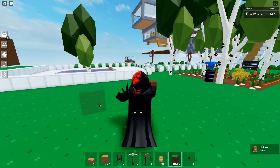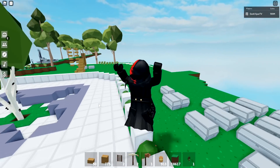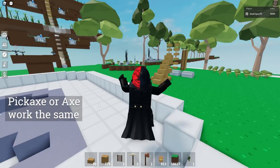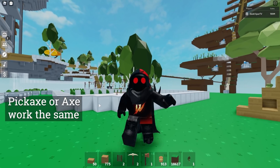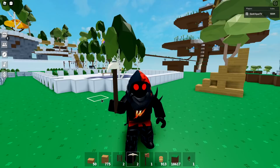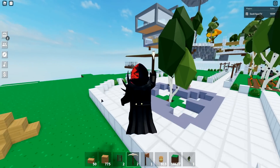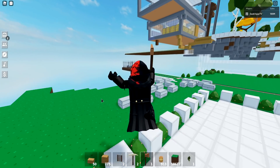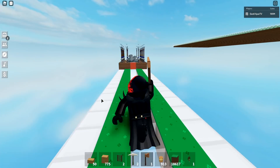Another thing people don't realize — gilded axes and gilded pickaxes are actually unnecessary unless it's for flex, because they do the same thing. The pickaxe and axe do identical damage on any object. You can break blocks and ore with the axe, and break trees with a pickaxe — it makes no difference currently. All you really need is one pickaxe in your inventory.